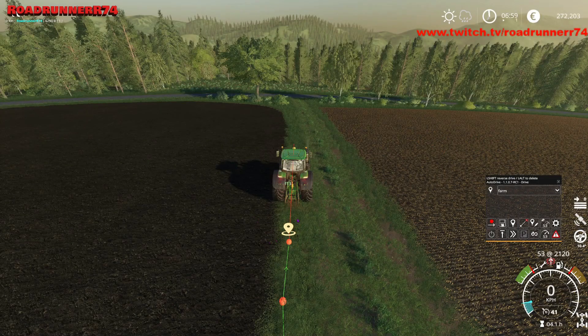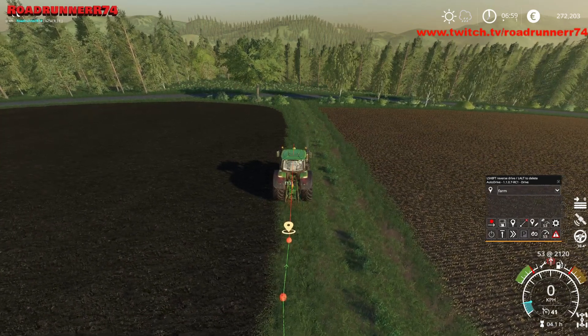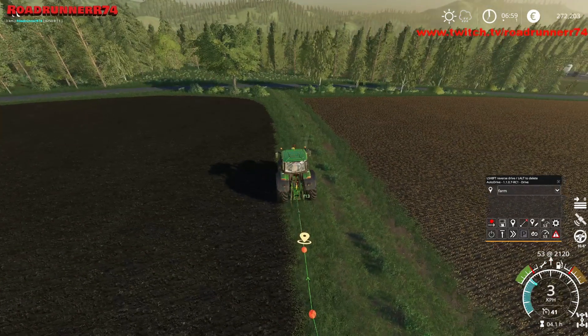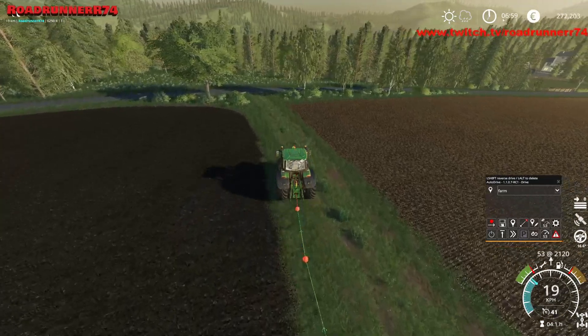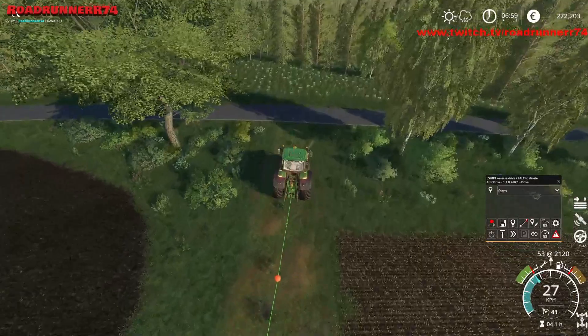Så har vi en dot, han kan køre hen til her, når vi fortæller ham at vi vil herude. Vi trykker på vores midtermus igen, fortsætter ruten tilbage. Vi fast forwarder lidt.